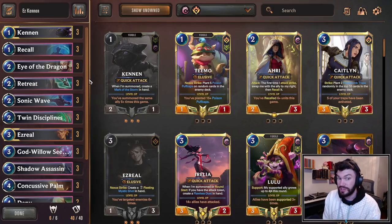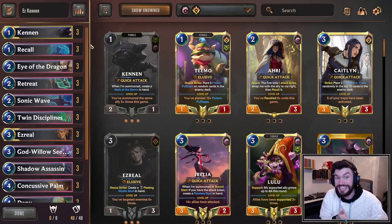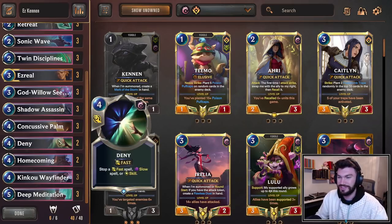However, once you've already summoned all the Kennens, you don't have any more Kennens left. But with God Willow Seedling and by casting the Kennen champion spells, you put more Kennens in your deck, meaning you can play Kinkoo Wayfinder and summon 2 Kennens again even after they died. It's really cool — happens all the time. Kinkoo Wayfinder is absolutely bonkers in this deck.